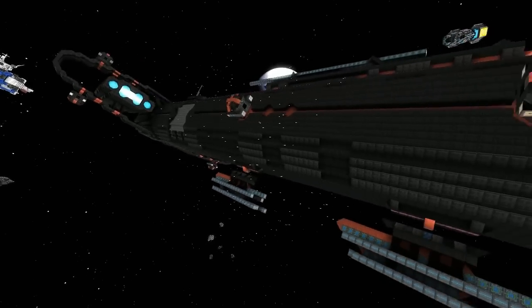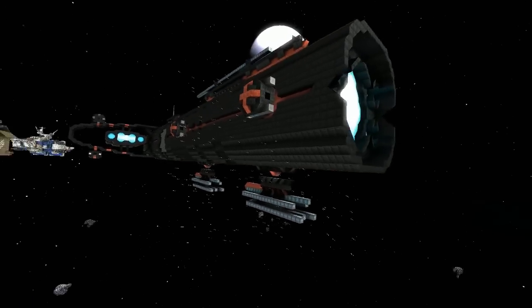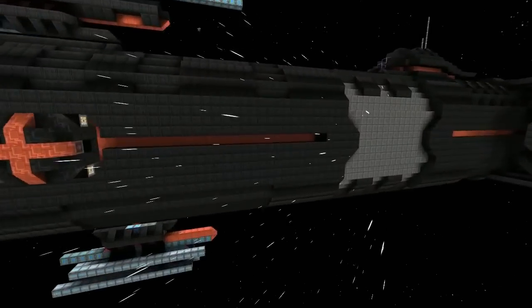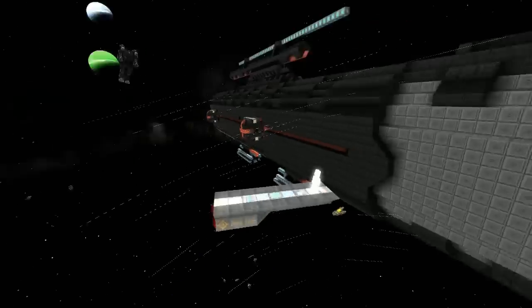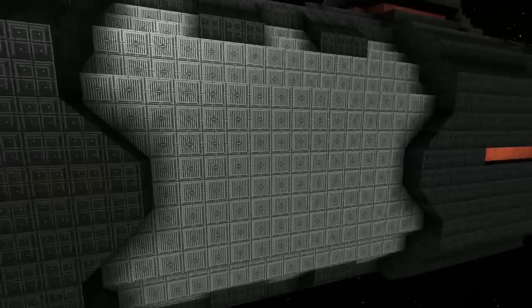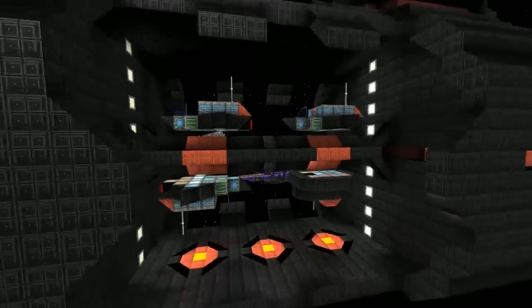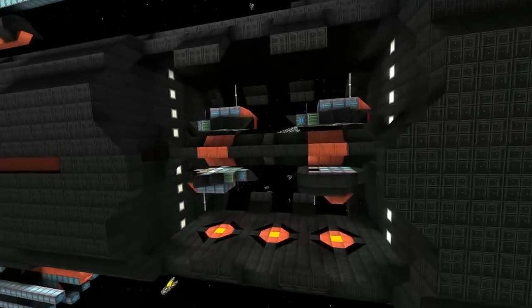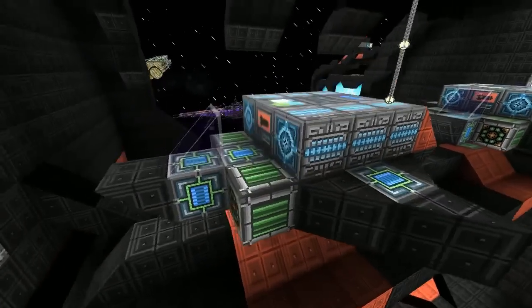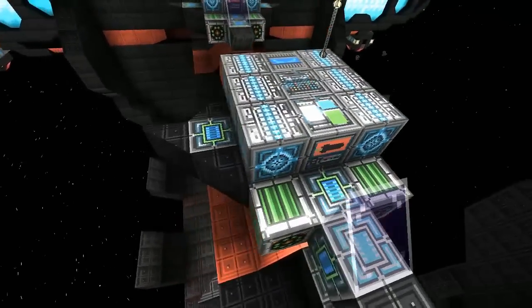We've got some scaffolding in between the wings as well, just to hold everything together. So does this have... Obviously it's got a hangar, I can see that much. I'll open up all the doors right now. And the doors are open. So in there we've got the three micro fighters, the hummingbirds, and one gnat, which is a repair drone.